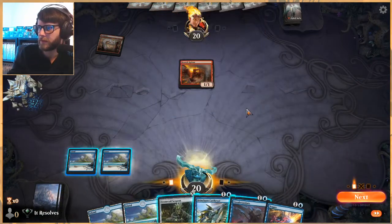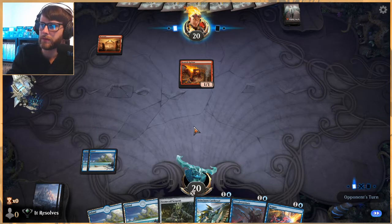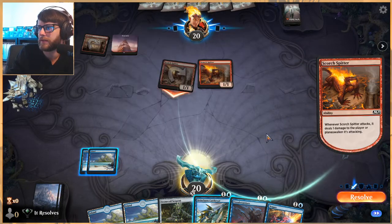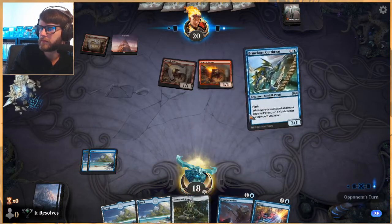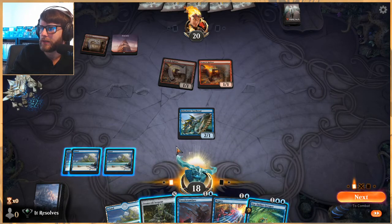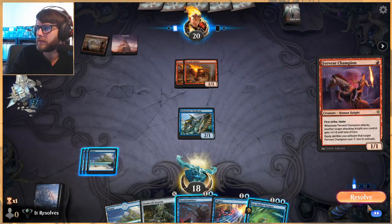This might be a problem given our hand — we don't really have a ton here, so we have to kind of hope we can stick with it. Glad we didn't just outright play the Stonecoil Serpent on one, because Shock or really any burn spell is very easy for them to deal with it. This looks like possibly the Calamity version of this list, which is very annoying. Thankfully we do have Negate here which might come in handy. I don't think we play the octopus — I think we just pass. If they do have Calamity, we need to be able to Negate it.